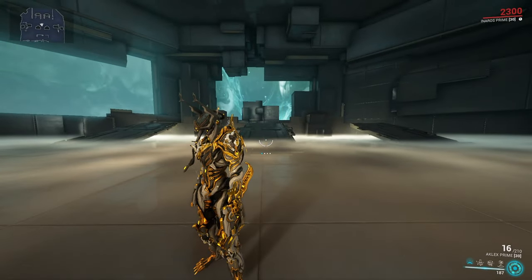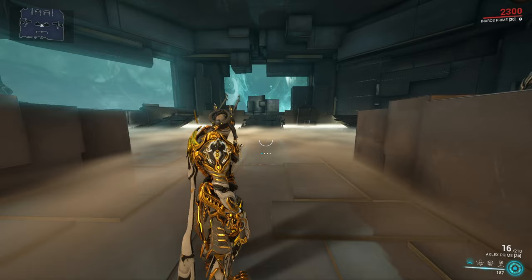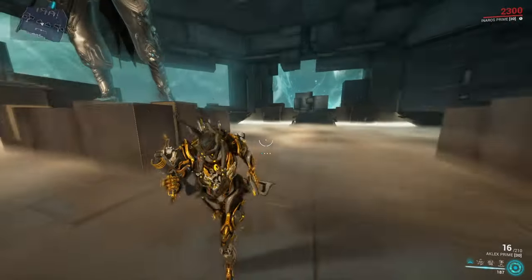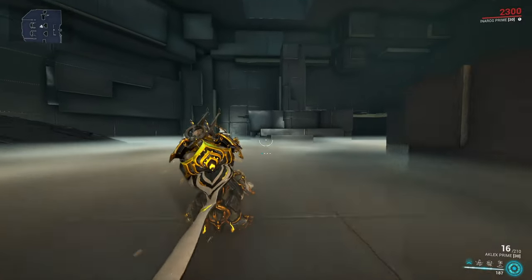So with the control scheme out of the way, let's first take a look at ground-based movement. We're going to get to the jumping after that, but first I want to talk about what you can actually do while moving around on the ground, and how you can optimize your movement in combat.